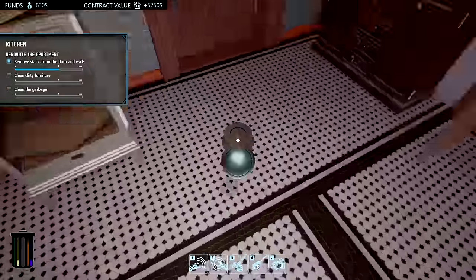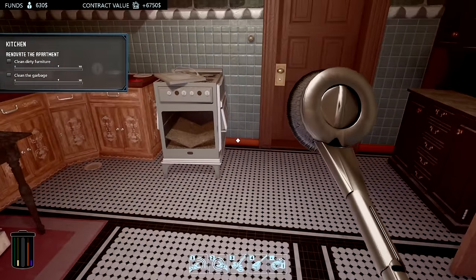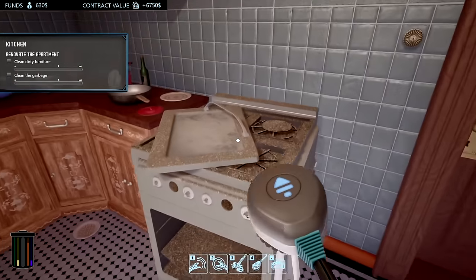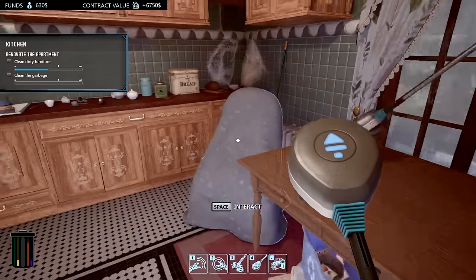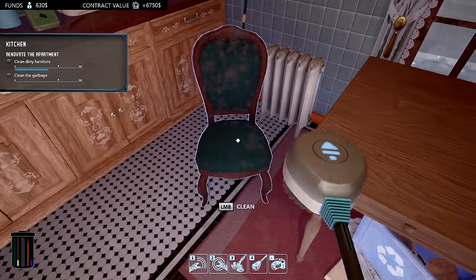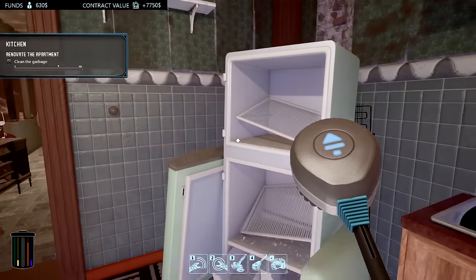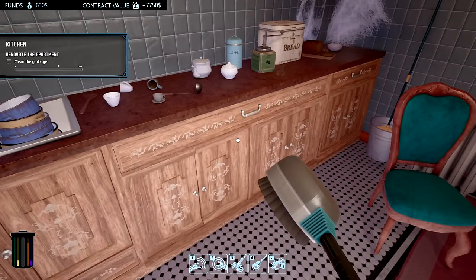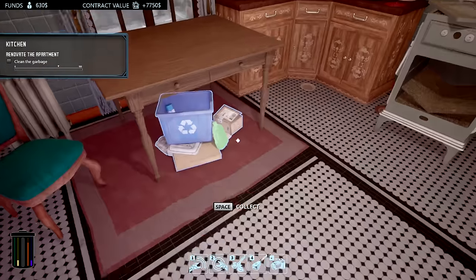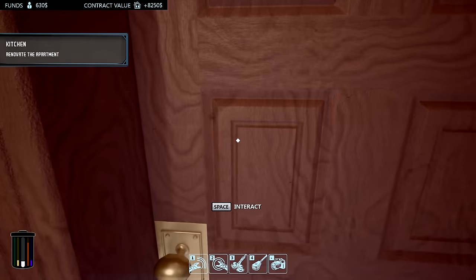The tool went off by itself — it was like a little piece of dirt left. I need to clean the furniture in here too. There's something that needs repairing. Can't get cobwebs away — a little frustrating. We need to collect the garbage. Renovate the apartment — that one's done too.